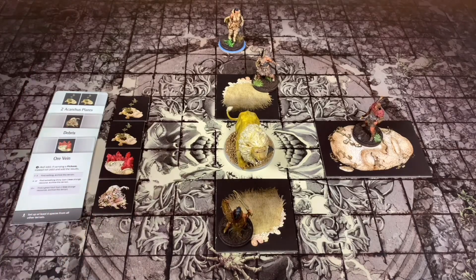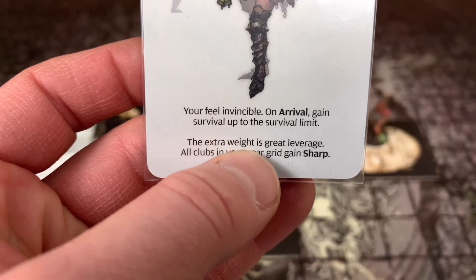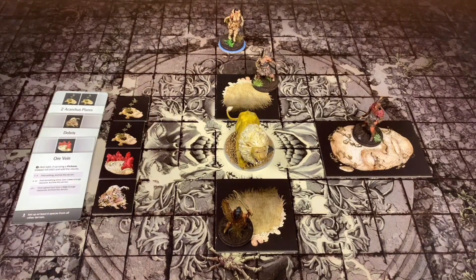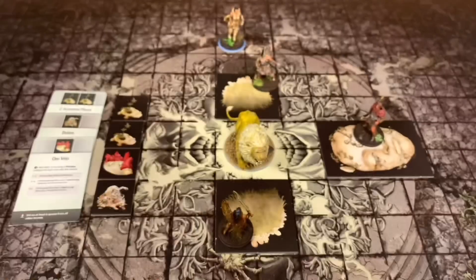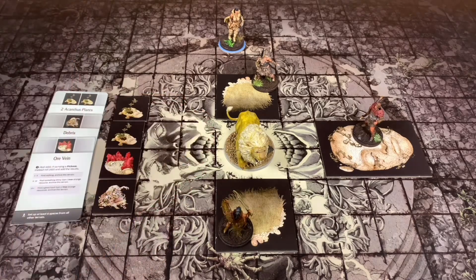There are a few things I'm going to do at the beginning. I get this ability: 'You'll feel invincible on arrival - gain survival up to your survival limit. The extra weight is great leverage on clubs in your gear grid, gain sharp.' She does have a mace that is going to give her sharp, and she has a club which means she's going to be able to roll a d10 and add that to her strength when actually wounding the White Lion.